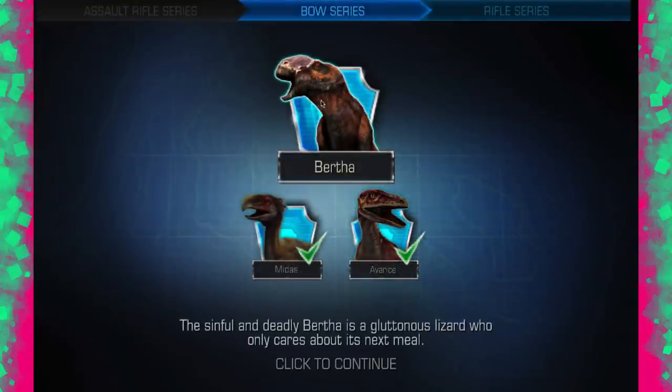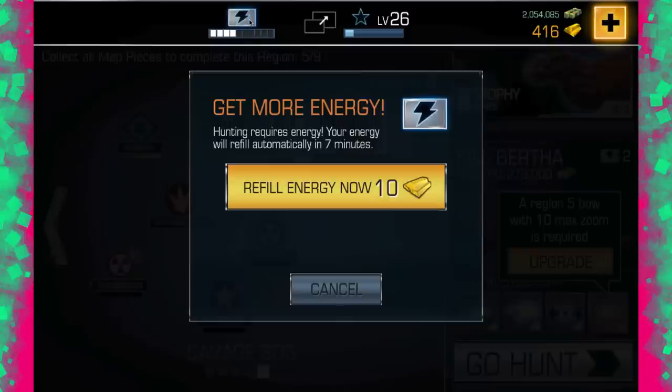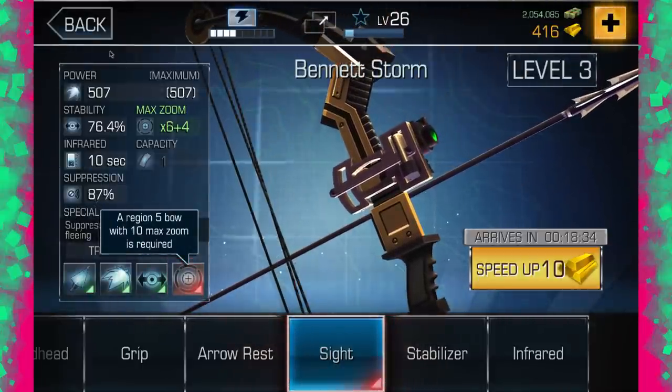And it is a Gryposaurus. The sinful and deadly Bertha is a gluttonous lizard who only cares about its next meal. Really? It's a herbivore, right? It's just a bit greedy, right? There's nothing wrong with being a bit greedy. He doesn't need to be killed. That max zoom is going to come from the stability actually.